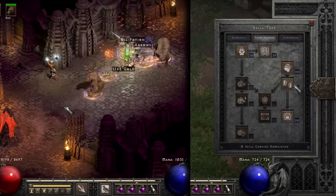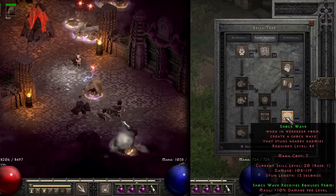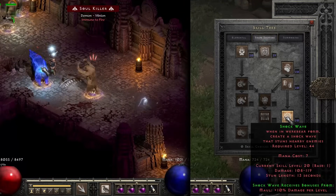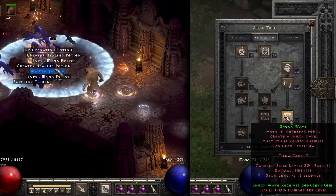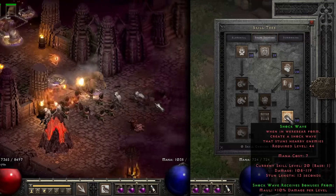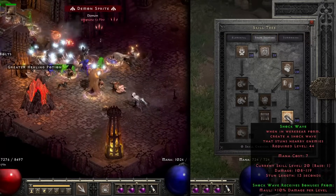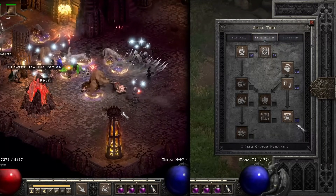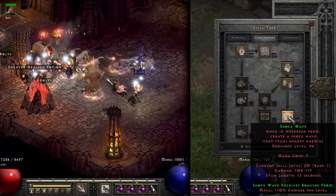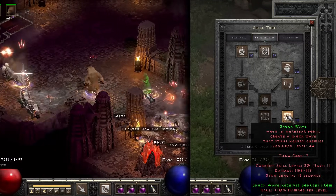I went one point into shockwave because this is an incredible survivability skill. We don't really use it for the damage per se, but for the stun length. There is a maximum stun length of 10 seconds. With just one point plus the extra bonus points, we actually have a level 20 shockwave that exceeds 10 seconds. So anything we hit and stun will be stunned for the maximum length.